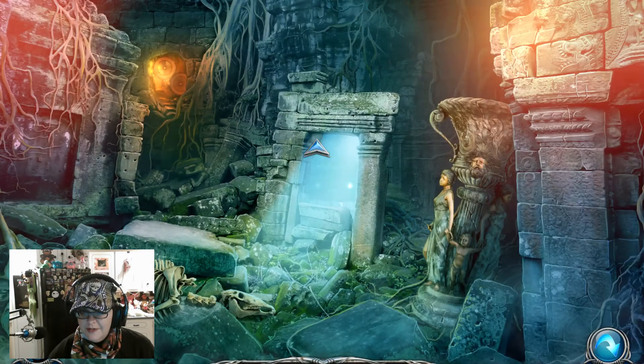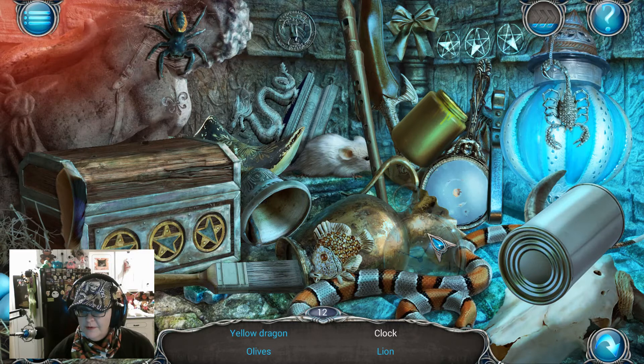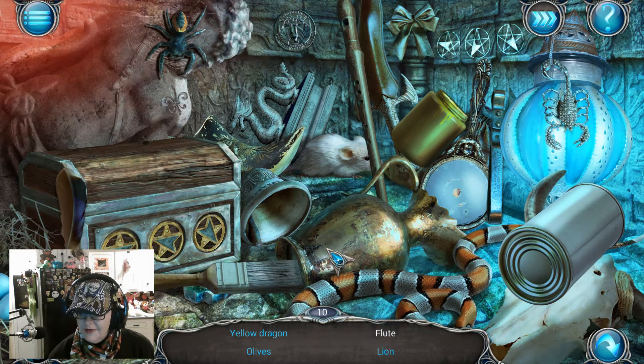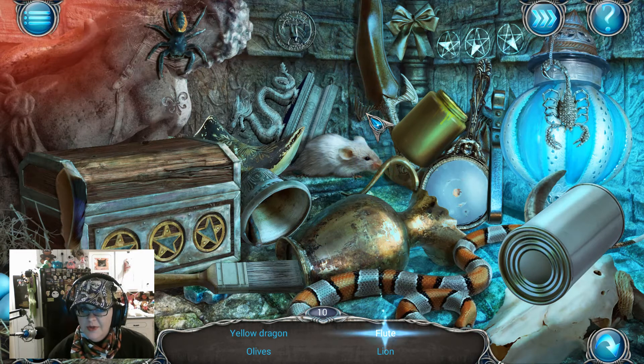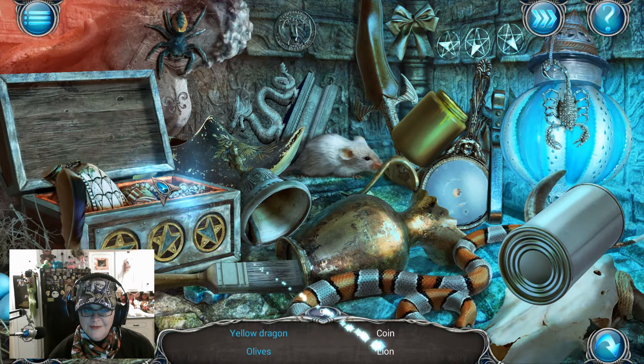I believe that's our first hidden object scene. A lot of people did not like this — you notice how there's only four things to find at a time, so you might be seeing everything you need really fast, but you're not going to find it all quickly. Over here on your left is a puzzle chest, over on the right are the three stars, and you're just going to solve this by making sure the stars match up with the stars on the left.